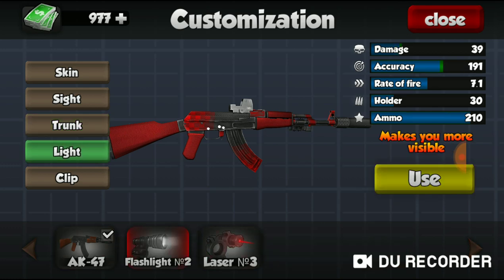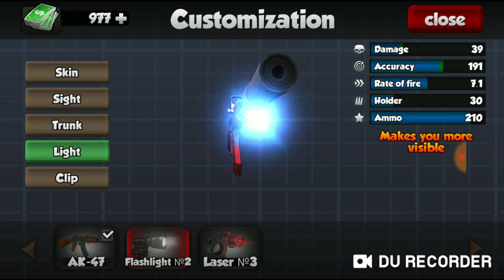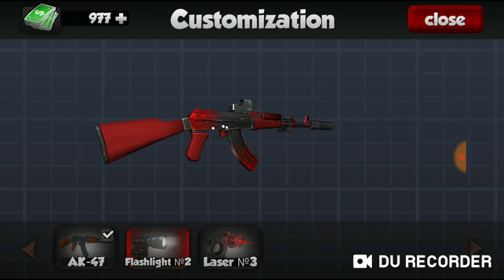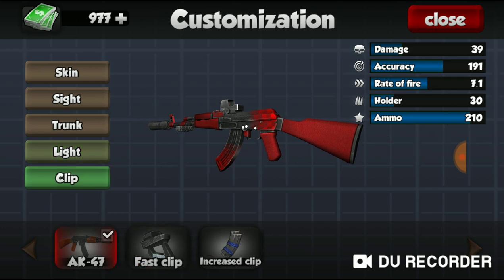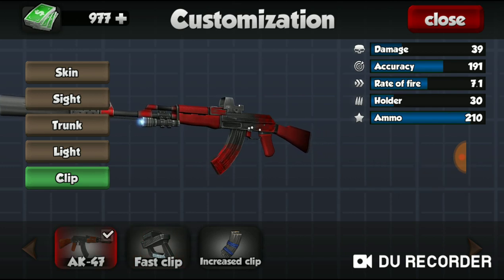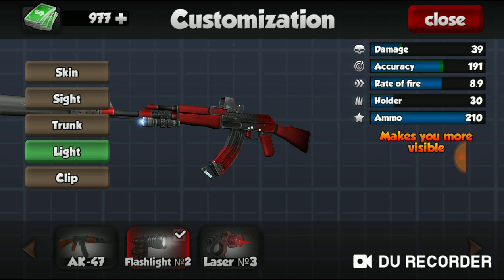I have both the laser and the flashlight, and I'm gonna use the flashlight just because it boosts the damage so much. You can literally kill almost anybody with 3 shots even to the body, or even less — if you're aiming at the head you can get kills with 2 headshots even if a person's wearing the best armor. The flashlight boosts the damage by 3 and the accuracy by 9. And for the clip, I have the speed mag which boosts the fire rate by 1.8.